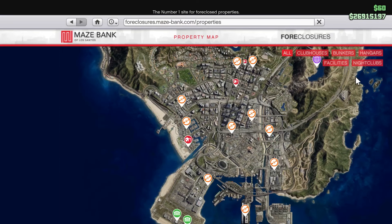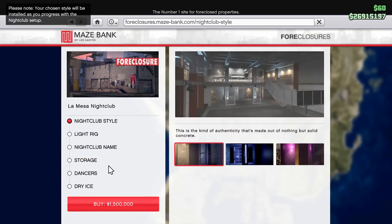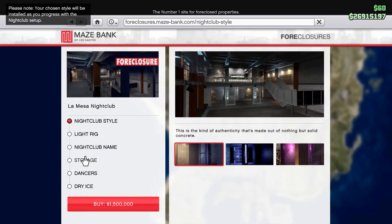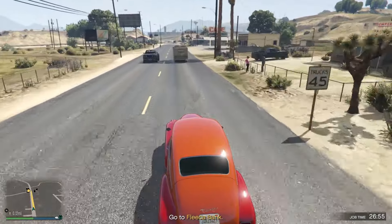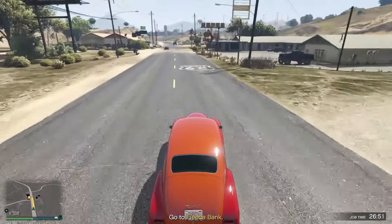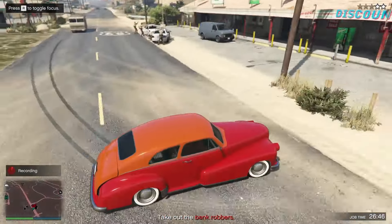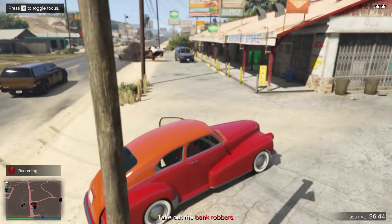First, you're gonna need to go to Maze Bank Foreclosures and buy yourself a Nightclub. In my opinion, they aren't really anything too special, so you should just get the cheapest one. But if you have the money, then go for it, buy the most expensive one. And now we can finally get to purchasing the Terabyte.